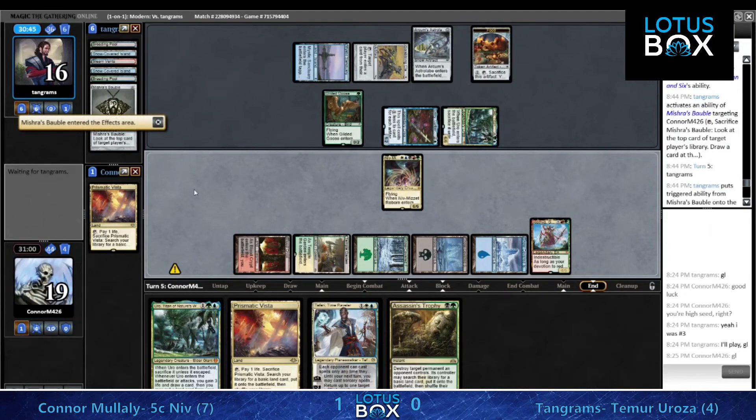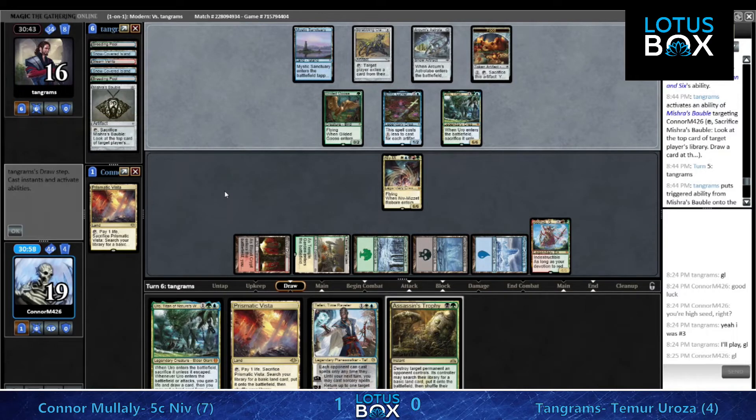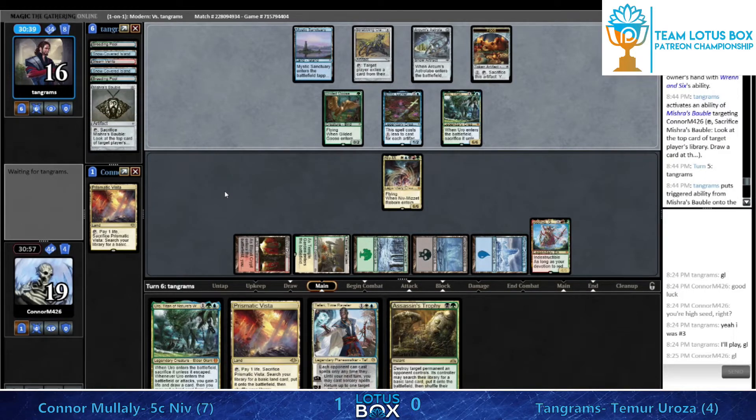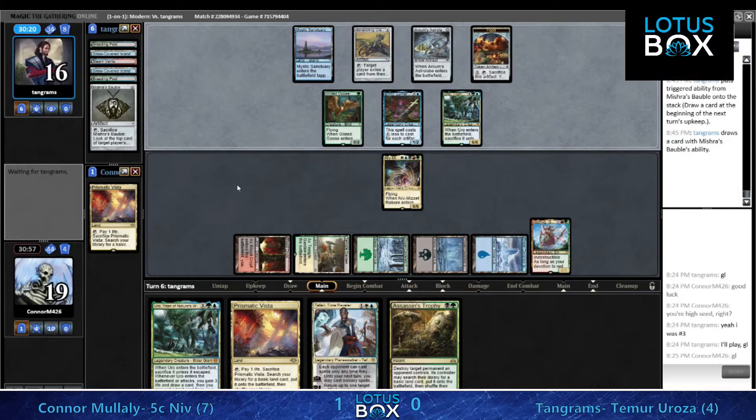Interesting to see if we're going to want to bounce it, block it, or Trophy it - we've got a lot of options. I think you're fine taking it one more time in order for Conor's six-six to end the game before Tangrams can develop his mana again. You really want to take advantage of this time where your opponent is stuck, and you're also trying to avoid casting Trophy if you don't have to.